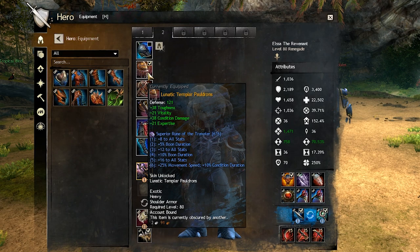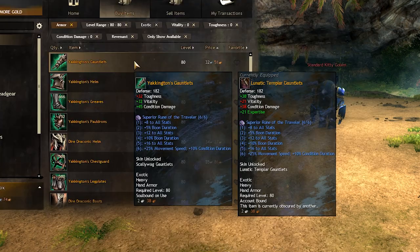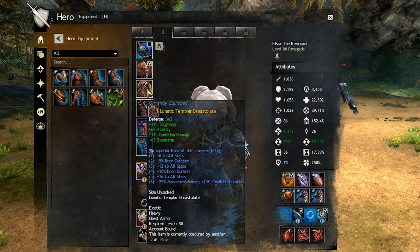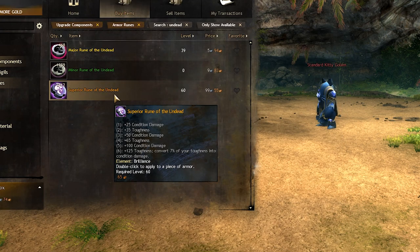For the gear, we are using full Trailblazer armor, weapons, and trinkets. If you can't get Trailblazer, you can buy Dire gear instead from the trading post, which is very cheap. Our runes are Traveler runes for the extra 25% speed, because this build does not have any swiftness or speed on its own. But if you don't care about speed, use Undead runes instead from the trading post.